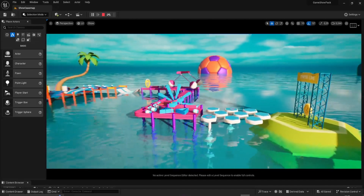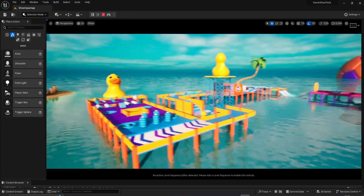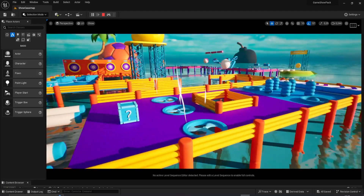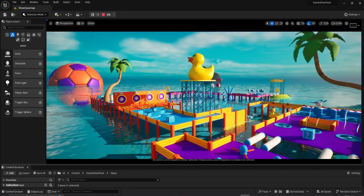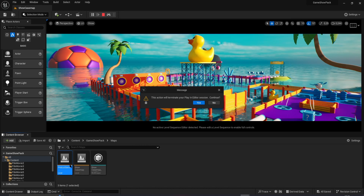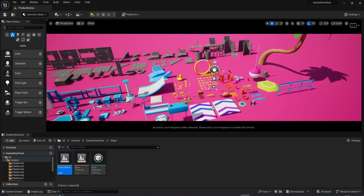This is the demo level, and we also have particles that are emitting as well. We have a lot of things inside of this package and you can see all the models by going through the product scene map, which is this one.